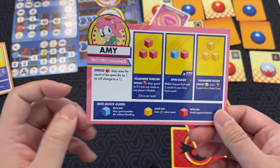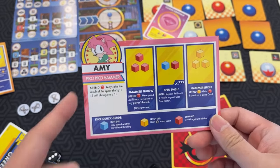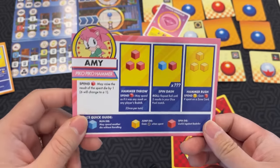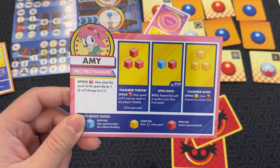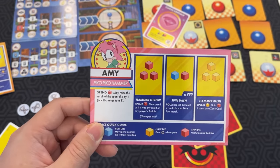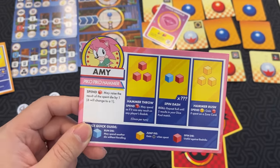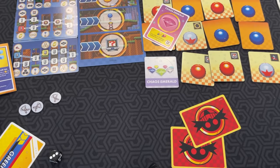Finally, Amy. Amy has a Pico Pico Hammer — she can spend a red die and raise its result by one; six will change to a one. Hammer Throw — spend a red die, may spend it as if it was any result on any player's bad nick once per turn. Spindash — same as Sonic. And Hammer Rush — spend a yellow die and gain a red die if spent on a zone card.